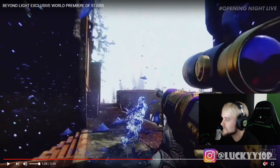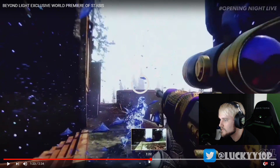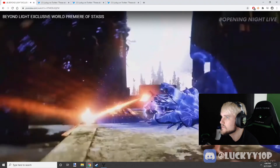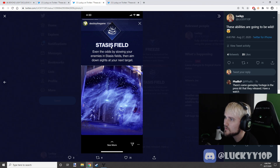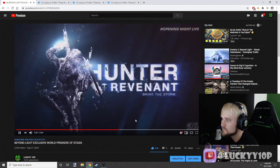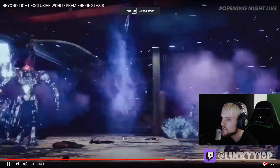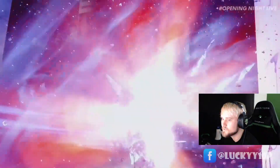I'm wondering — is this an ability? This isn't a super. He just threw a grenade. The grenade creates the stasis field. So the Warlock throws the grenade, the stasis field slows the enemies, then aim down sights at the next target. But on top of the stasis field, it looks like they're then using a different ability which freezes them. That would be the super there. There was like a giant ice pickaxe or something. And there's the stasis field — it hits two of them.